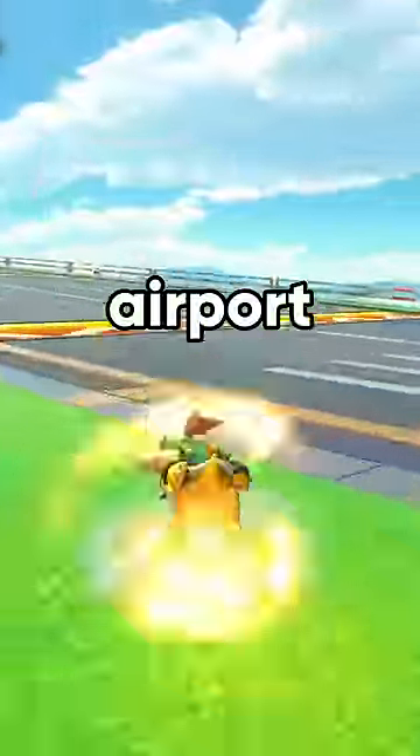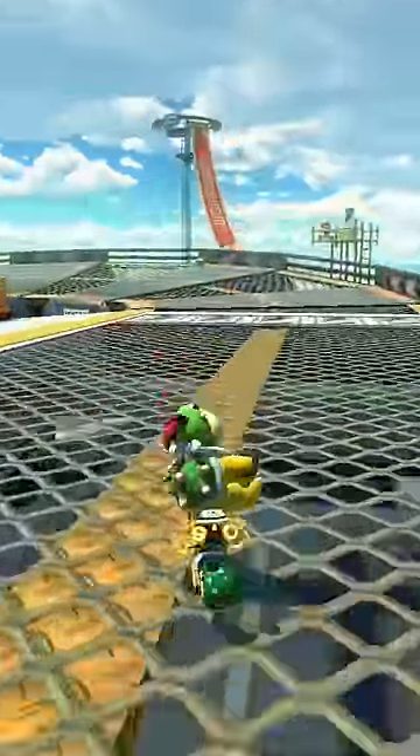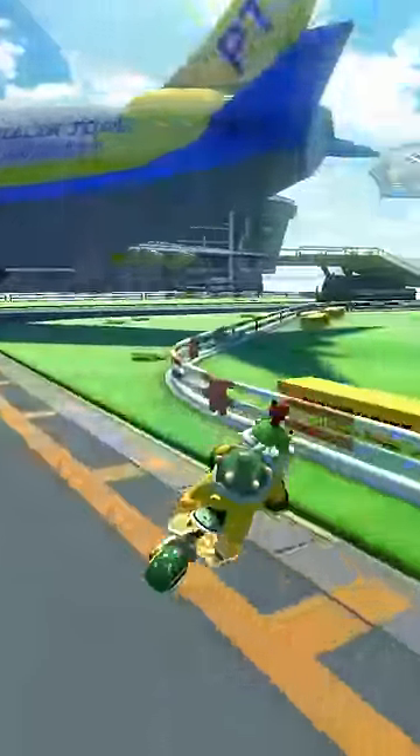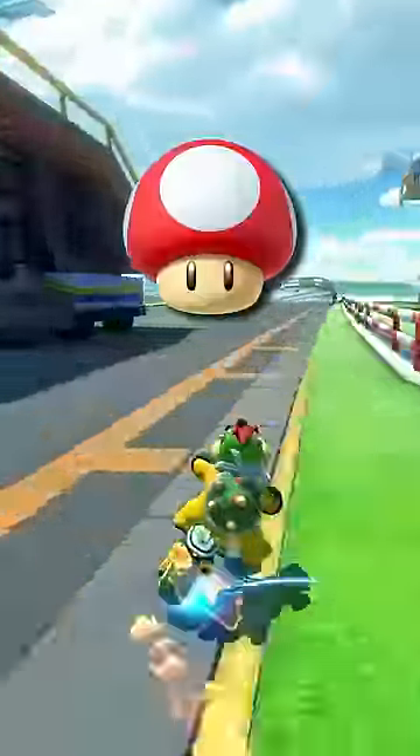This is every shortcut on Sunshine Airport. The biggest shortcut on this track is right next to the airplane. Do not trick, but instead drift off the edge. Use your mushroom over the grass and release a mini-turbo.